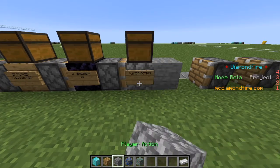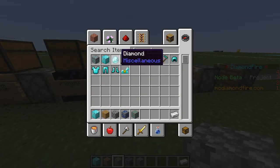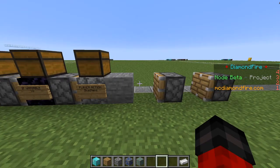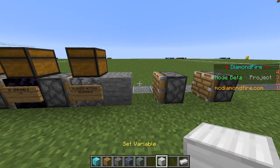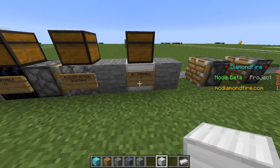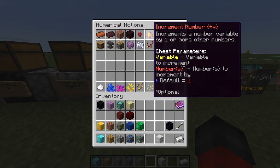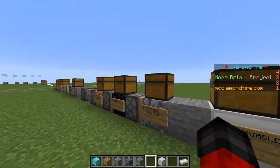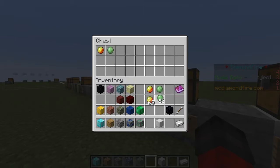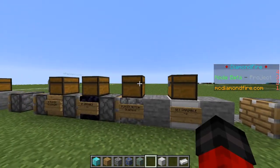So if %default money is greater than or equal to 100, we get to do our purchasing logic. First we will want to give them their diamond — that will be a standard player action, give items, and we will put a diamond in the chest. Now we're going to take away that 100 from their money because they have spent it on the diamond. That will use our set variable block again with numerical actions, and like we used increment for selling, for purchasing and taking away money, we are going to use decrement — which is exactly the opposite of increment, it is subtracting. We'll grab the %default money variable and the number 100, so %default money will be decreased by 100 when they purchase the diamond.